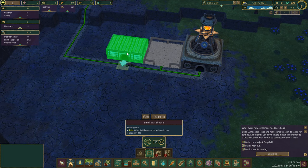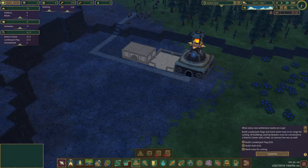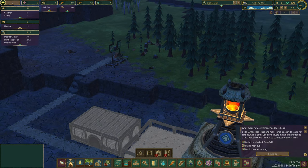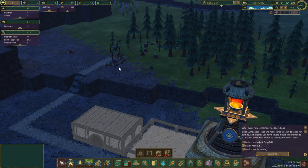We'll put the warehouse right next door. We have a place to move the logs now. They only work 16 hours a day - you can make them work more. The little beavers don't live for very long, so there's that too. I wish night was brighter - I wish there was an option to make night not so dark, but there doesn't seem to be.